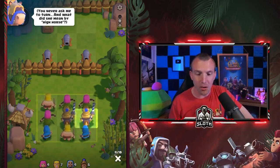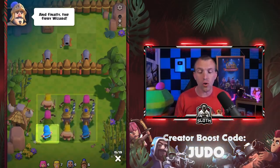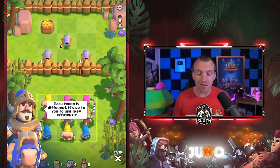Then the prince has the shining armor. The range side — the archer can shoot over the wall. All of the units work exactly the same as Clash of Clans. The wizard has less range but has splash damage.